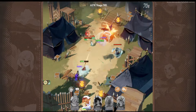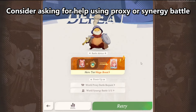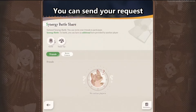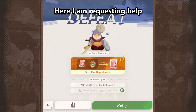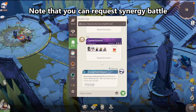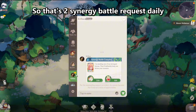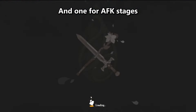If you tried everything and still can't clear a stage, consider asking for help using Proxy or Synergy Battle. Let's ask for Synergy Battle first. You can send your request to either Team Up Chat or Guild Chat. Here I am requesting help to defeat this enemy on the map. Note that you can request Synergy Battle for AFK stages too, so that's two Synergy Battle requests daily — one for enemy on the map, and one for AFK stages.